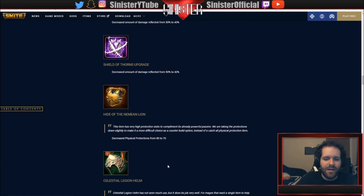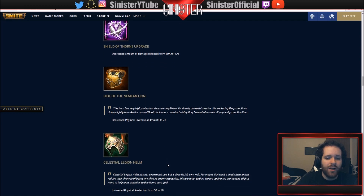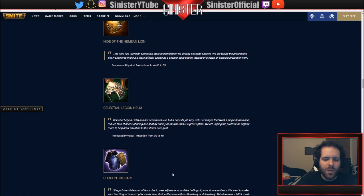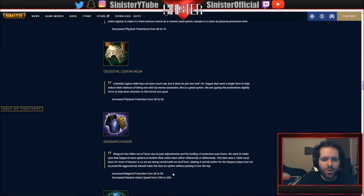Legion Helm has fallen out big time since season three and four - they're trying to bump it up by increasing protections from 30 to 40. Shogun's Kusarigama: same thing, fallen out since last season. They're increasing protections from 40 to 50 but decreasing the passive attack speed from 25 to 20.